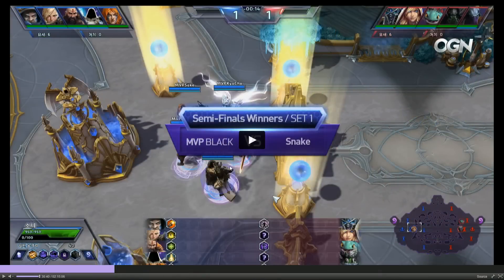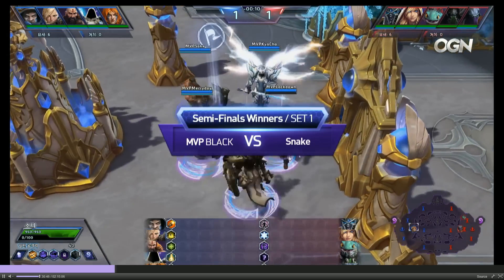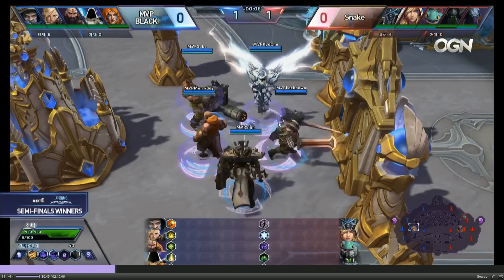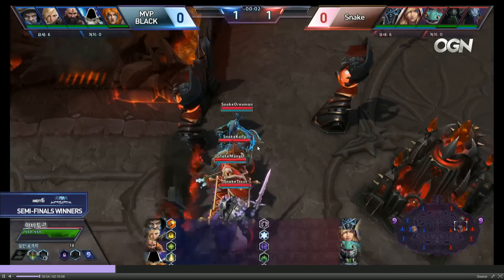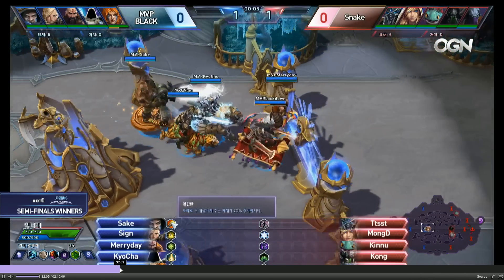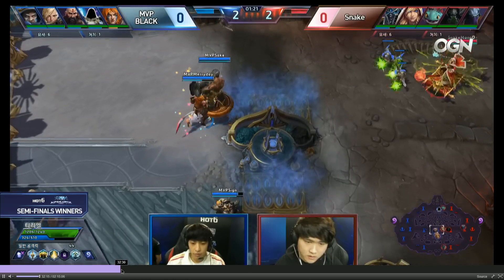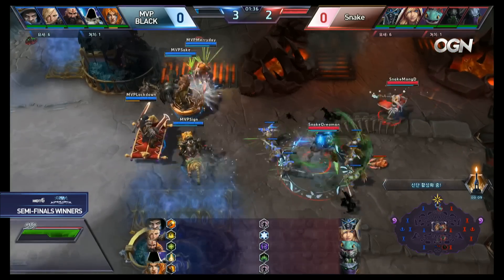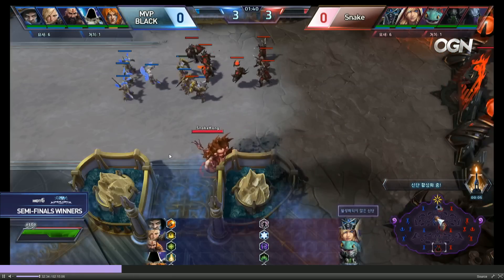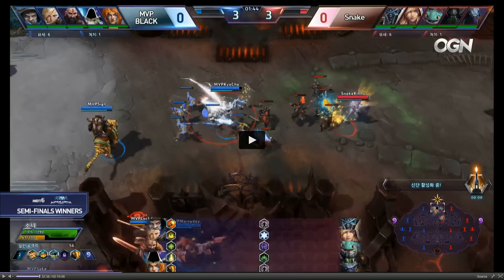We're going to have a look at one more game to go over more Sonya styles. This is MVP Black versus Snake in the ODN Super League. We're going to be looking at Lockdown — probably the best melee assassin player in the world by some people's claims — playing the Sonya. We'll skip to a moment of interest. First Shrine is spawning in the top lane, everyone making their way up. Aberfoot is going to soak. This Sonya has taken Shot of Fury at level 1.